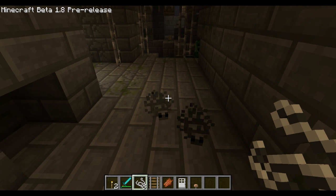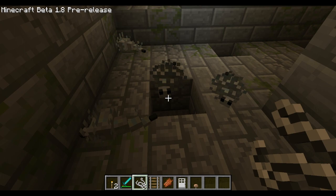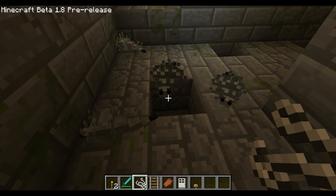There we go — here come its friends. I've heard they are quite easy to kill and do not have much health. As you can see, loads more of them are appearing and they will just follow you around. It just came out of that stone block and now they're all trying to attack me.